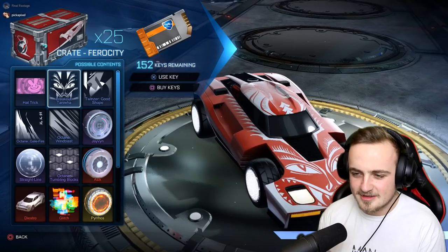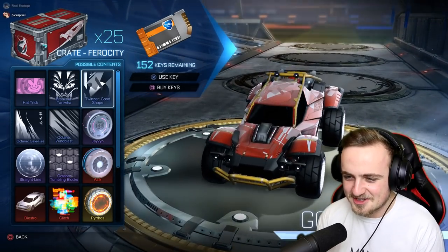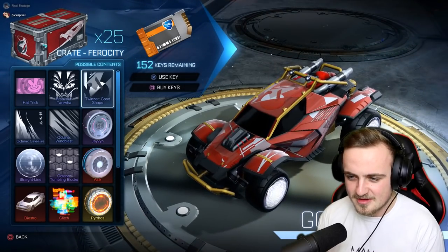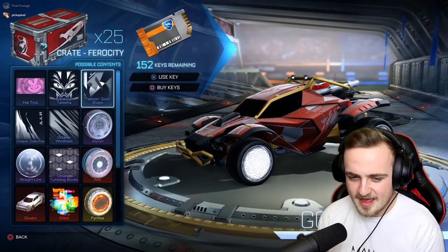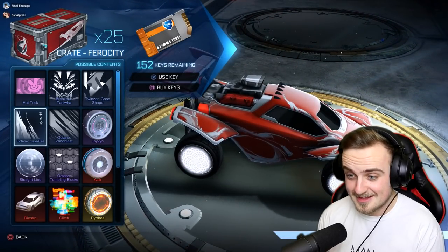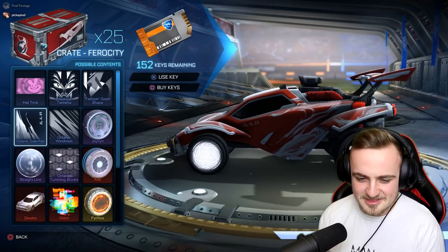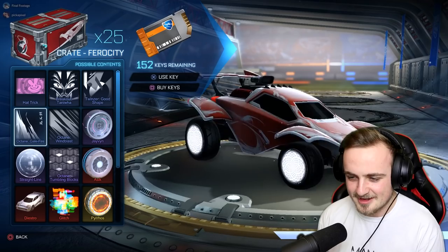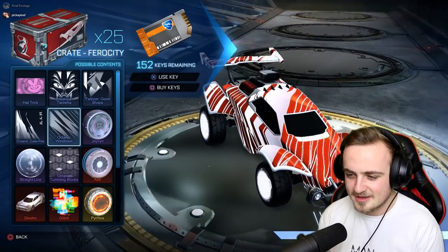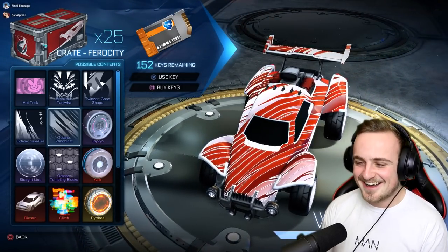So we have the Taniwa — it's your standard rare, isn't it, really. We'll move along. Twins — good shape. As far as a rare goes, that fits the car fairly well, it's quite a cool looking effect. We've got Octane Galefire. What's that? That's quite cool, I like that one — that is sick, actually. For a rare, if that moved as well it would be like Heatwave, kind of. That is pretty dope. Okay, this is the one I got — the Wind Blast. Oh — okay, that looked like Slipstream for a second. Yeah, it was moving — what the hell?